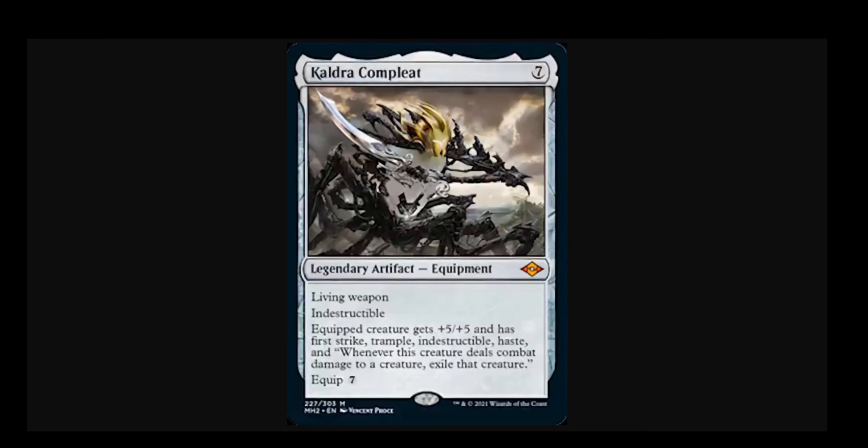Batterskull, which we've already mentioned as a comparison, is five to cast and five to equip. That's still very high, but at least within the realm of possibility in the mid-game of a grindy game. This is purely late game only, very grindy games only to consider hardcasting this and subsequently equipping it if the germ token is dealt with. So let's get that out of the way. We know it's a living weapon, we know it's indestructible, we know it's really hard to hardcast and equip.